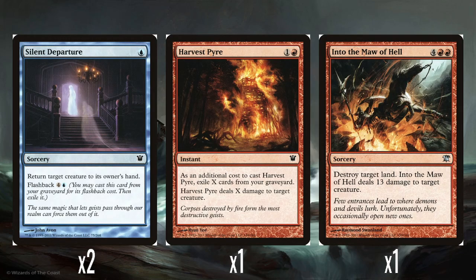Two Silent Departure — essentially sorcery-speed Unsummon with flashback. One and a blue to return a creature to its owner's hand, then flashback for 4 and a blue. It's fine.